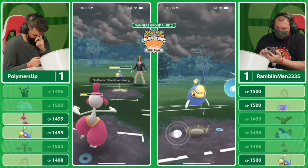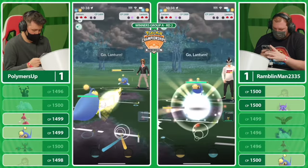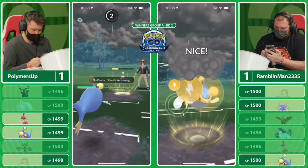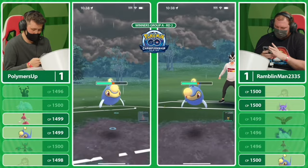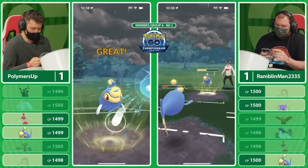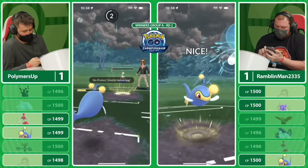Lanturn is quite bulky compared to Sableye, but there are no moves that are really going to threaten it. It does look like Palmer's Up is forced to swap out here, giving Rambling Man complete information. In the previous game, Sableye was able to come in and throw Return to take out Lanturn — that might be what he's going for. Going for the Surf bait — I think it's a bit interesting because it's not going to be quite enough to knock out. Palmer's Up is just trying to save as much energy as possible and go for a farm-down afterwards, and it actually pulls out the Surf from Rambling Man.